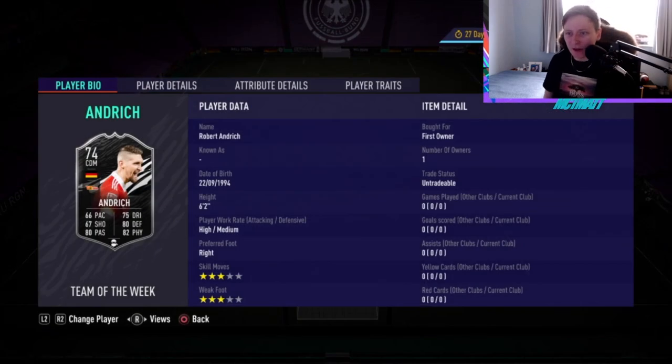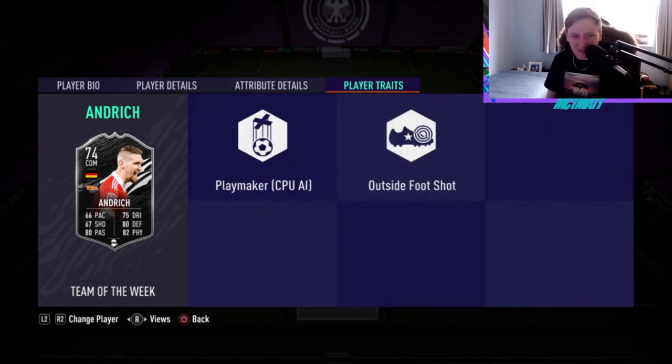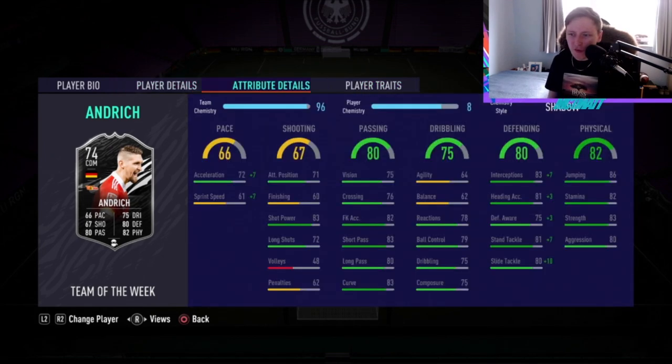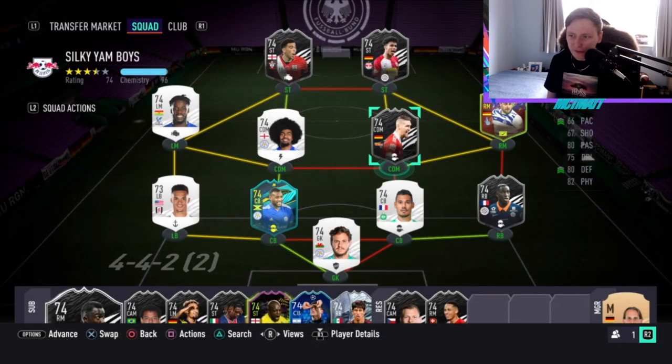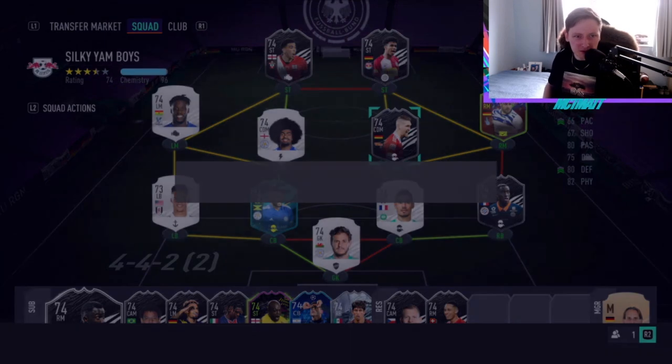If you want to see his stats on screen — there they are. With the Shadow Chemistry style it does fix the pace a little bit and infinitely improves his defending. His defending for a silver midfielder is quite good anyway, but obviously it takes him to another level — it makes him an 84-rated CDM, taking him up plus 10 in terms of his overall. He's got some nice stats — the Playmaker and Outside the Foot shot traits.